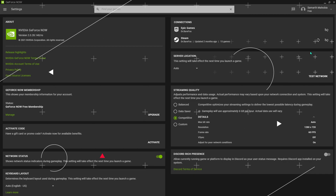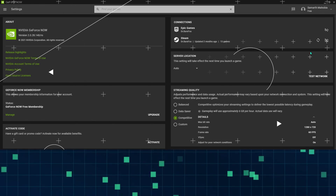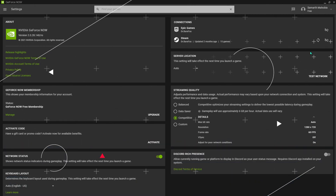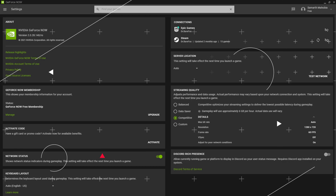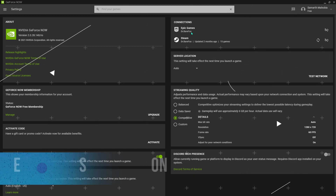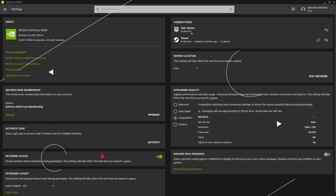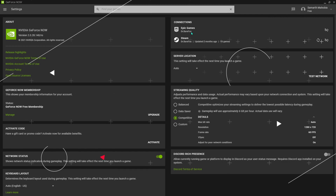I've made a video on how you can enable direct mouse input for GeForce Now — I've left a link in the description below, make sure to check that out as it's going to drastically reduce your input delay. Also, in the settings under the connection section of GeForce Now, they have added Epic Games integration. You can link your Epic Games profile so you can avoid signing into Epic Games each time you start playing Fortnite or any other game you own in the Epic Games Store.